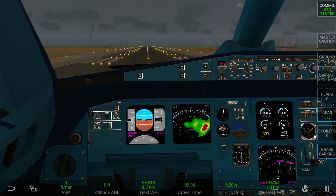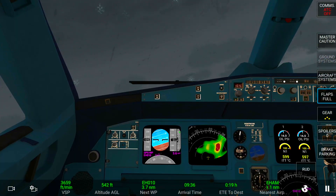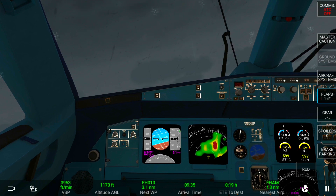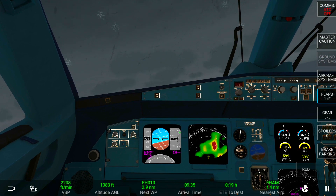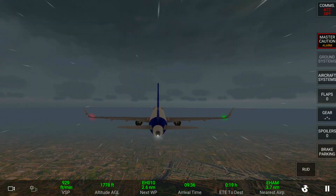We're going to fly to the red zone in that weather map. The thing I want to talk about is that they changed how the turbulence works again. When I got the beta of 1.3.4, the turbulence was insane — it was actually really high. I'm just going to show you how it actually feels to go there.